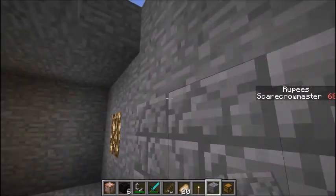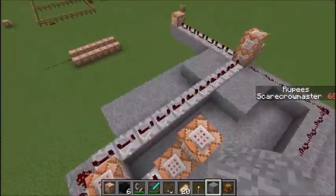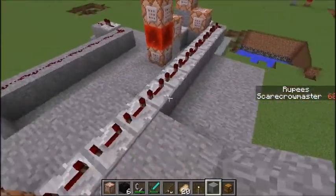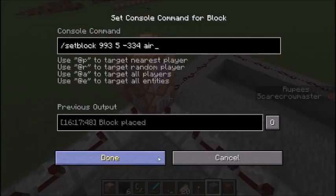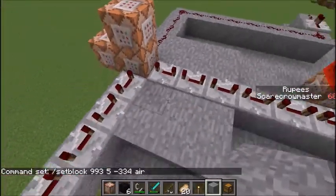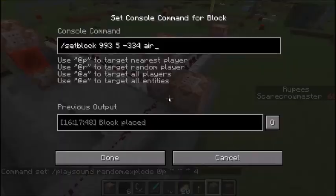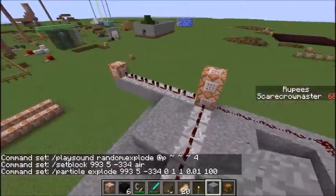These sounds are created by yourself, like the gradual Zelda sounds. It takes a bit of time, and then gets here. It sets the block on this corner — that's where you place the coal block — back to air. And right here, place on random explode, and particle explode. This is explode as well.